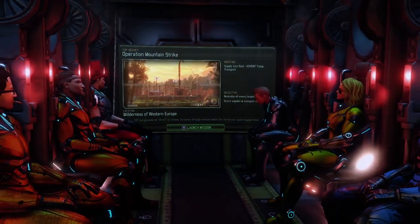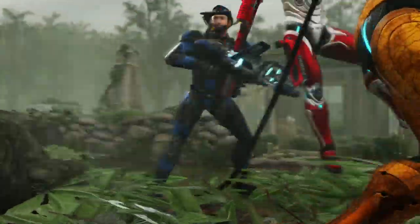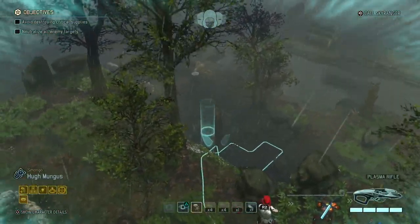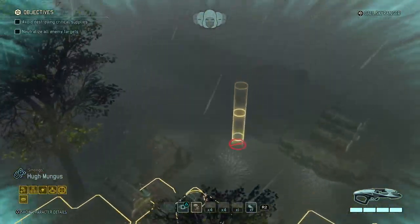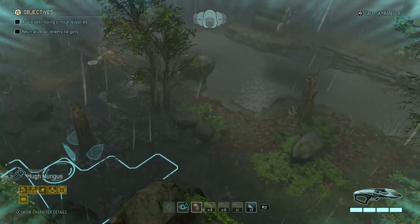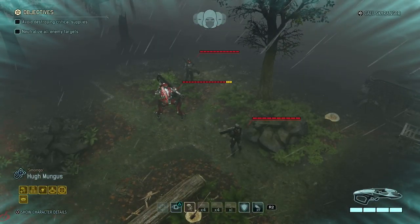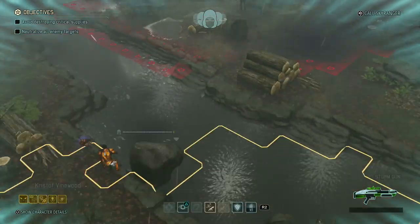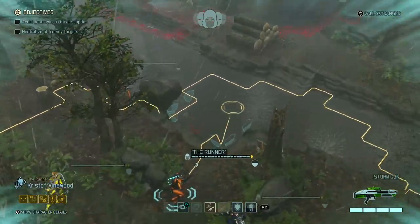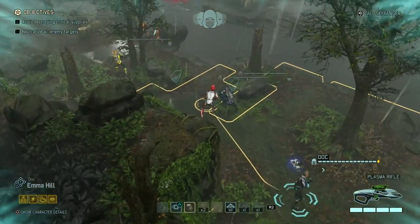Very careful use of grenades will be required here. I also need to keep in mind that Ulrich can fire twice if I don't move him. The advantage we have in this mission is that we don't have a timer, so we can take our sweet time. Moving forward to spot enemies — I found a lancer trooper and an advanced mech. Not a bad start. I'll put everybody in position so we can take care of them slowly but surely.